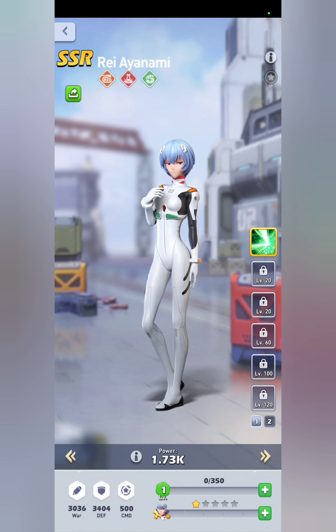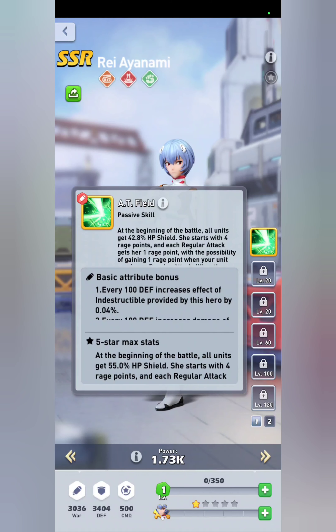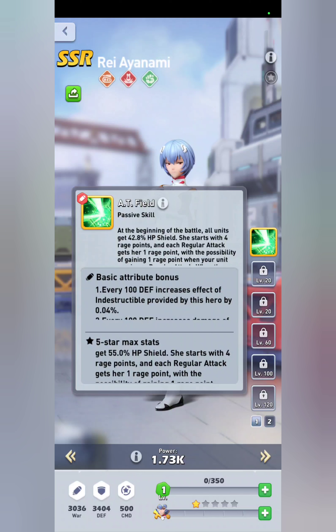Once you have your 10 shards, go into your hero list and you can recruit her. As you can see, she is an army hero — she has an attack skill and a support skill, so she's a multi-skilled hero. Judging by her stats, she's pretty balanced with war defense.